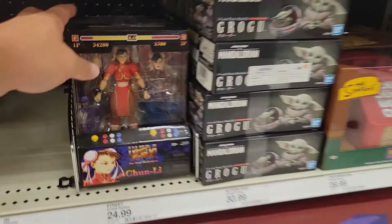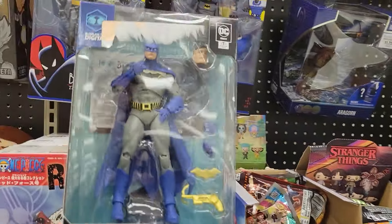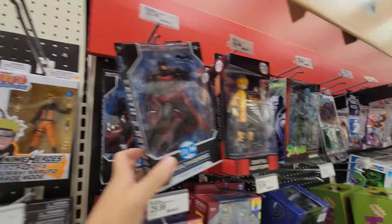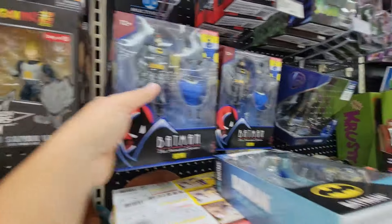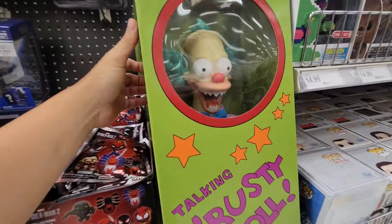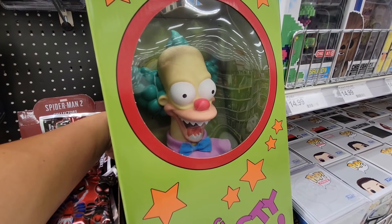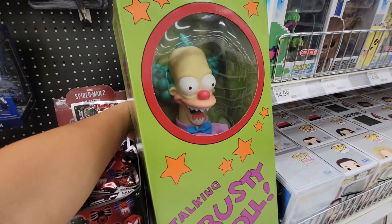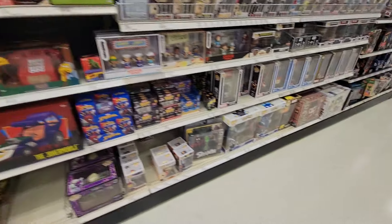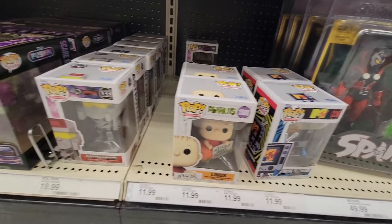Looks like they still have Chun-Li, Player 2 Chun-Li, and Fei Long — they've been here for quite a while. And we got Rebirth Batman, who's also been here for a while. Then we got three of the talking Krusty dolls, which is always tempting. It says 'I'm Krusty the Clown and I love you very much' and 'I'm Krusty the Clown and I don't like you' — lovable and hateful at the same time. And the MTV Peanuts Transformers two-pack.